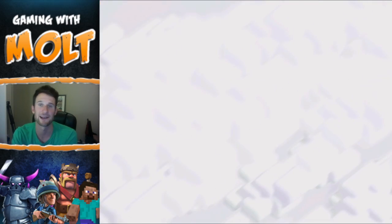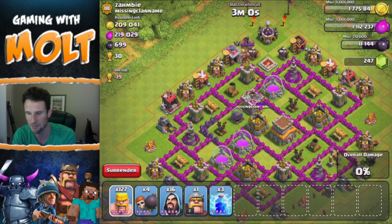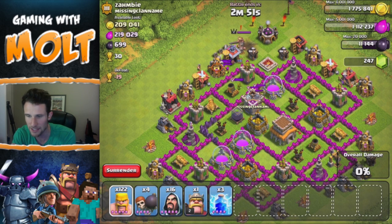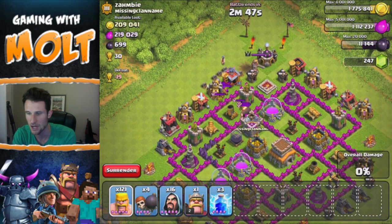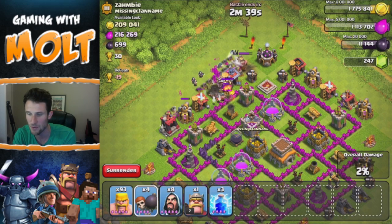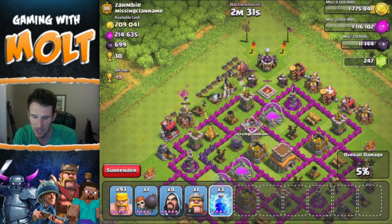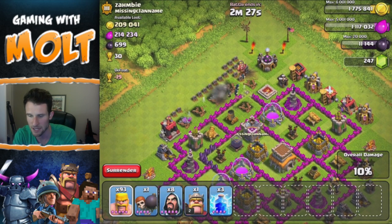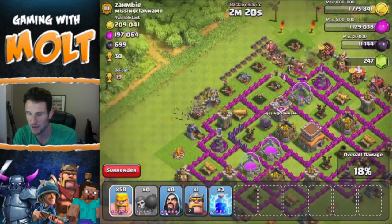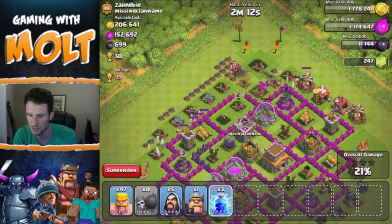We're looking for a base with 500,000 or more — this one with 419,000 is just fine. Let's pull out the Barbarian King and his clan castle troops, get these giants over on top of this mortar, drop down a bunch of barbarians, then drop some wizards behind. Wait for that mortar shell to drop, then drop our wall breakers to get in. This guy's base isn't that strong — I'm not going to waste my lightning spells on that mortar.